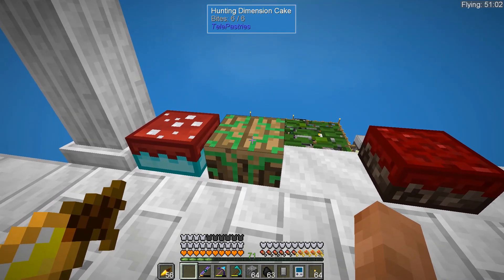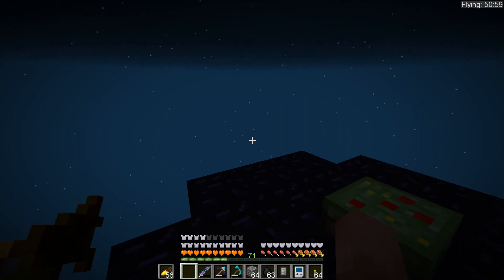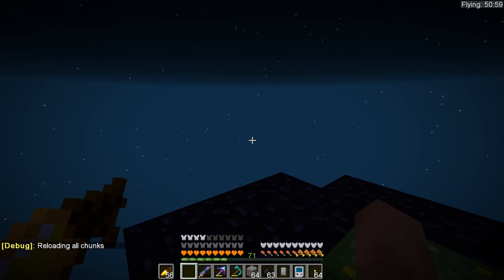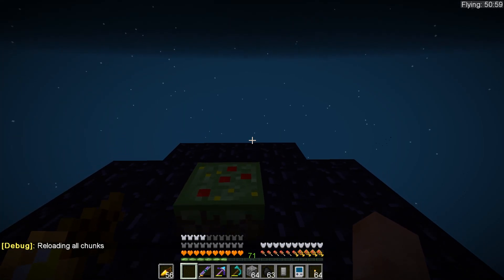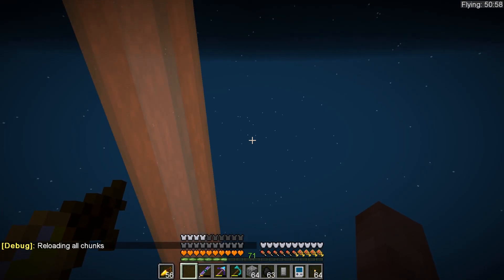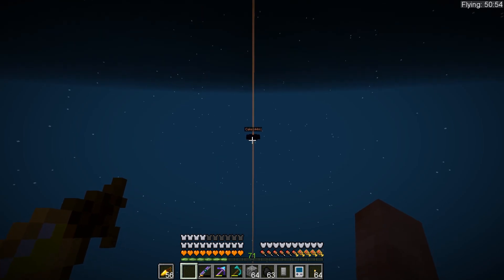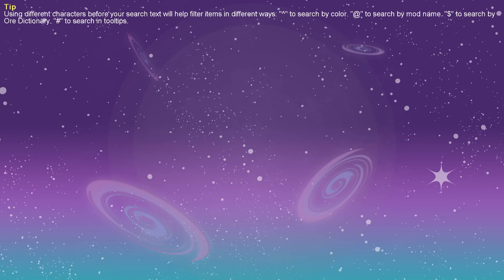Well guys, I guess there's not much else to do but go to the hunting dimension. Let's check this place out. Well, that was fun - there's literally nothing here. I don't know if this is incorrect or what. Reload everything - no, there is literally nothing here. I don't get it at all. Is it meant to be something? There appears to be absolutely nothing. Okay, let's just go home.